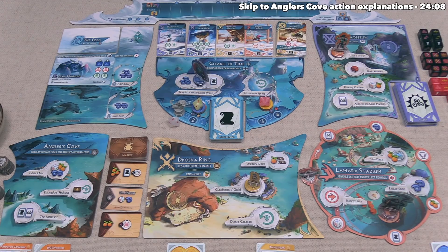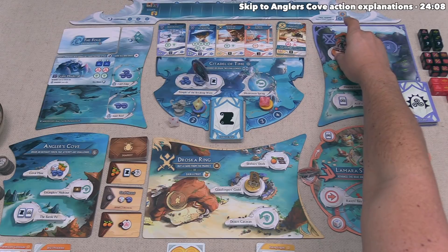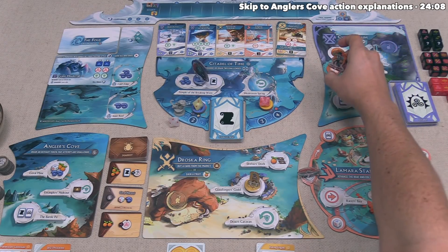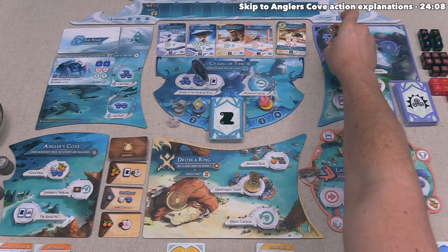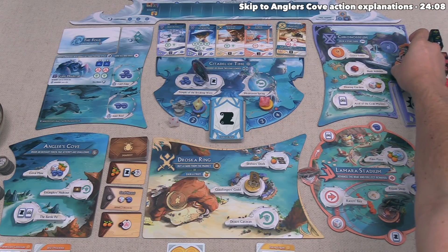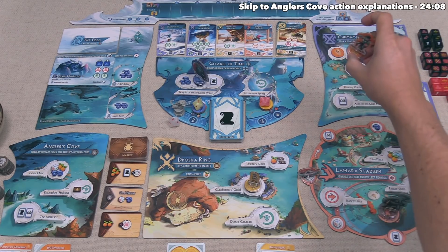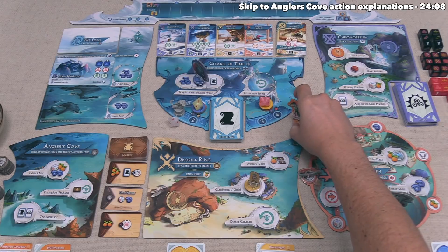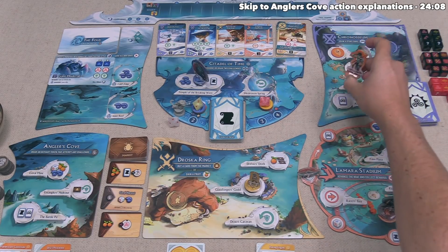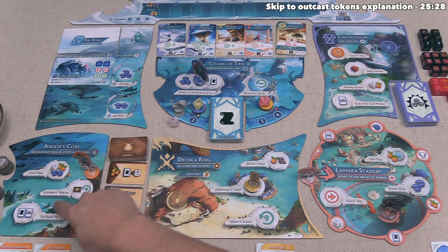Now it's our turn again — Sagashi is at the Chronoseum. We pick up our figure and all but one of our Action Disks and move to a new spot. Technically we could go back onto the Chronoseum, but we're not allowed to return to a location that already has one of our Action Disks, and we cannot go onto any spot with opponent figures or opposing Action Disks. This turn, we want to leave the Chronoseum and head over to Angler's Cove — specifically the Entangler's Hideout.